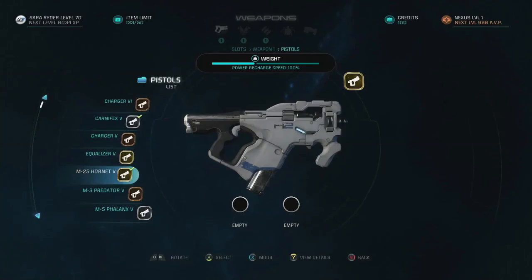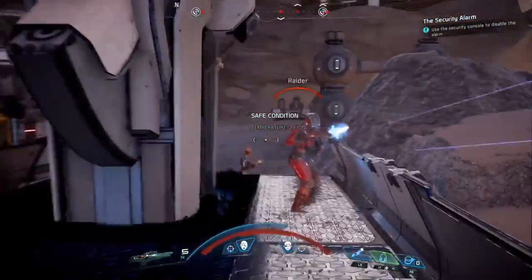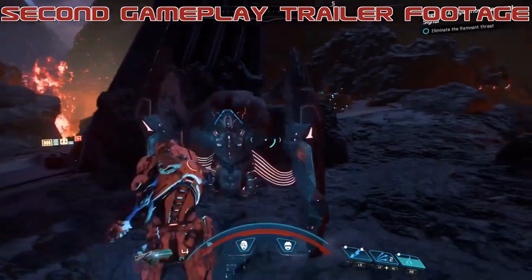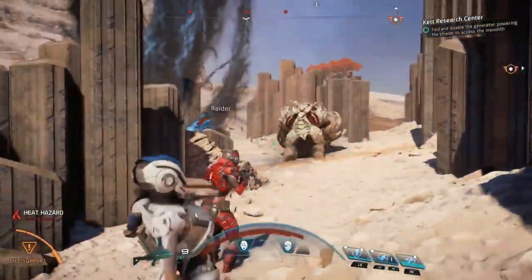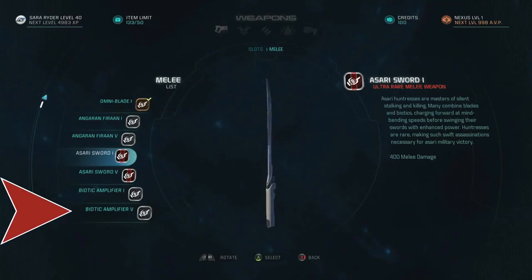You might also notice that some of these guns have empty slots underneath them. The guns in Mass Effect 3 allowed for two mod spots, and this could be that or maybe something else. As has been mentioned, melee weapons are returning. I can pick out at least three or four different types. There's the generic Omni-Blade, a full blade strike, and also a massive hammer. The list shows five different melee weapons: the Omni-Blade, the Krogan Hammer, the Angaran Firran or whatever it is, an Asari Sword, and a Biotic Amplifier — hopefully the last one has actual melee properties to it.